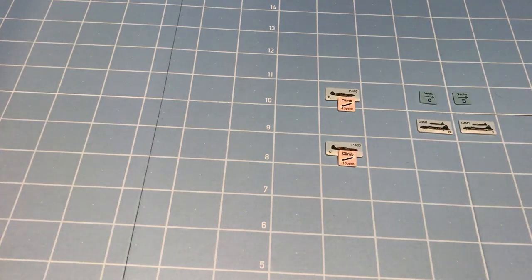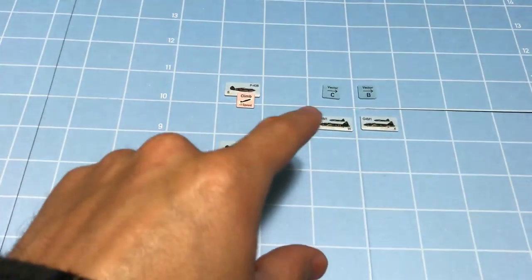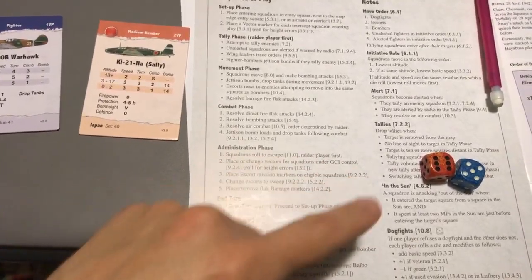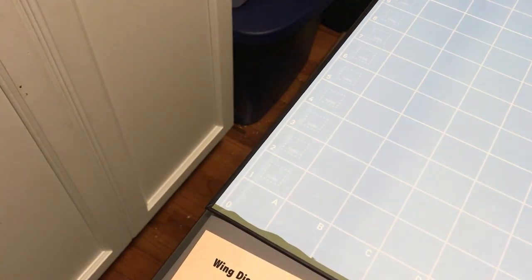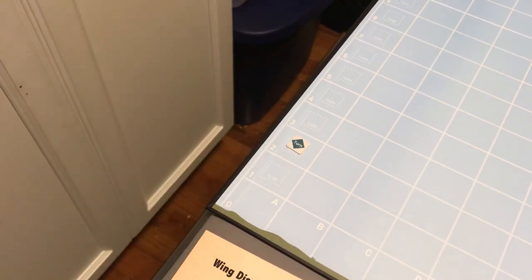That is the movement phase. The next step is the combat phase, but combat only occurs when units of opposing sides are in the same square and at least one has a tally on the other. We have no combat, so we skip that. Then we go to administration phase — nothing to do there — so we go to end turn. It's now turn two.